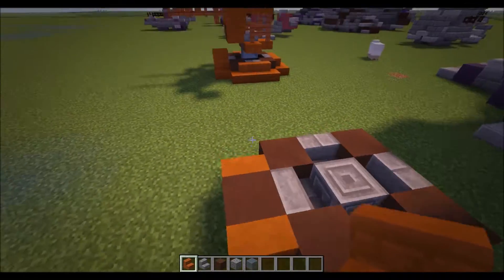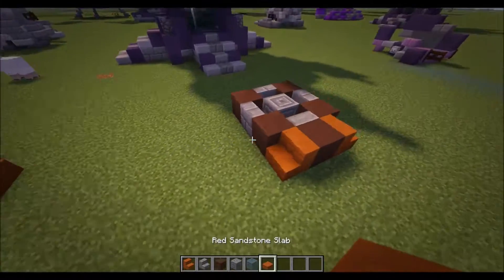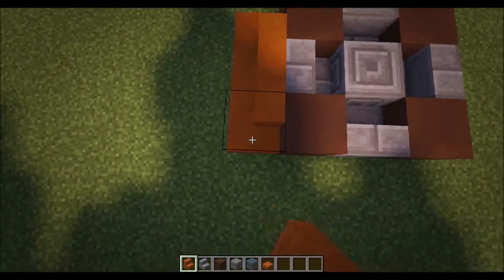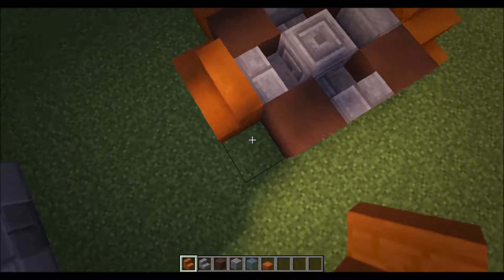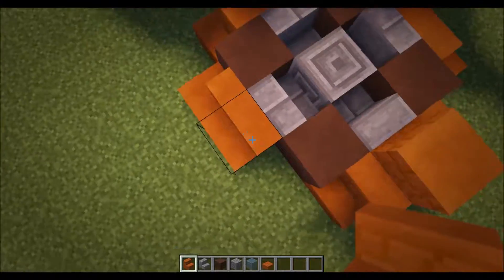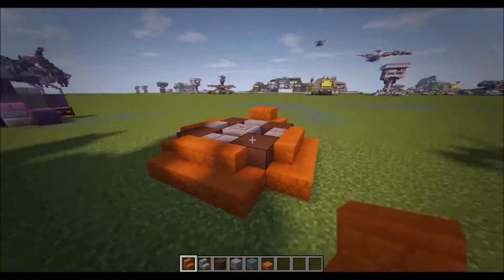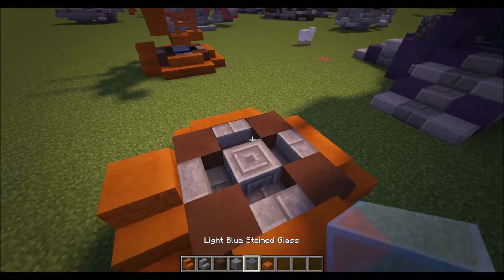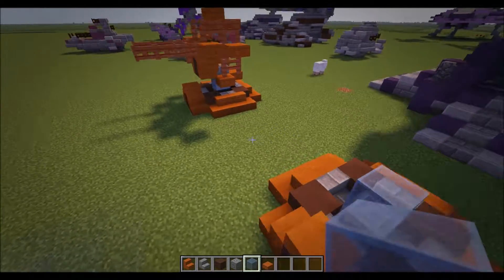Put a stair there, stair there like that. Also take a red sandstone slab, put that there, stairs there, and then turn it inwards on either side. You're going to do this for the three other sides that remain, so you have this nice circular platform like that.